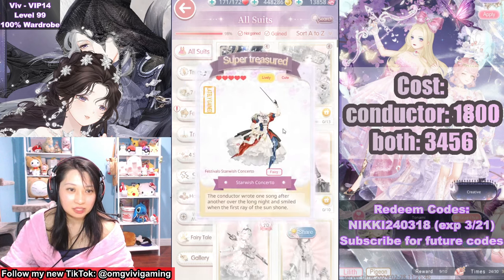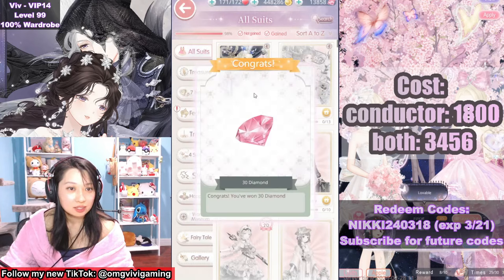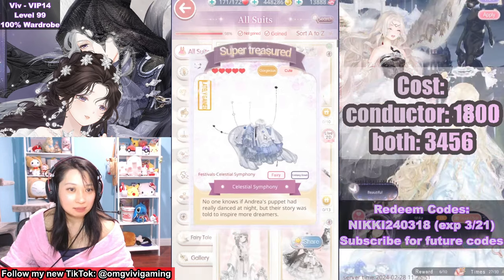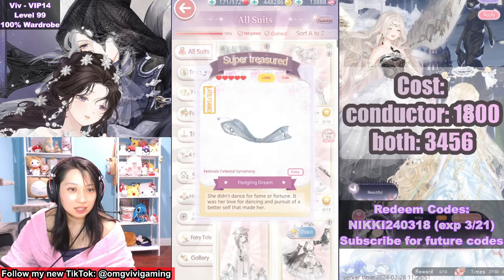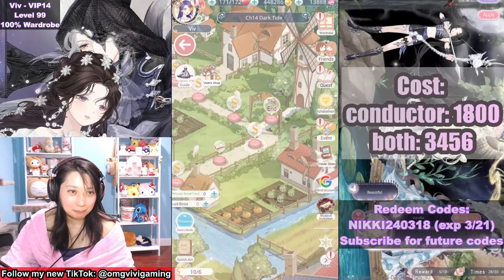Starwish Concerto — posed hair, posed, leg pose, butt item, 30 diamonds back for my troubles. For this one it is posed hair, posed dress, posed dress without the strings, and then the face without the thing on the chin, and another key thing. 30 diamonds back for my troubles.